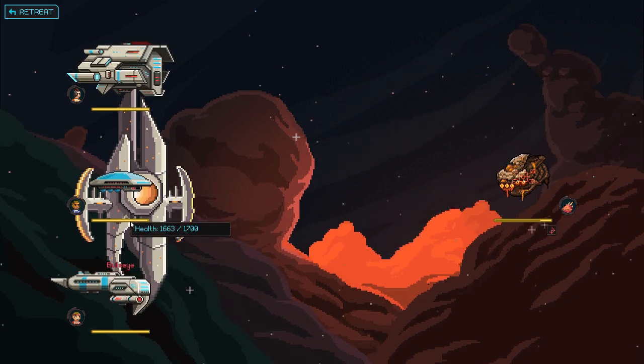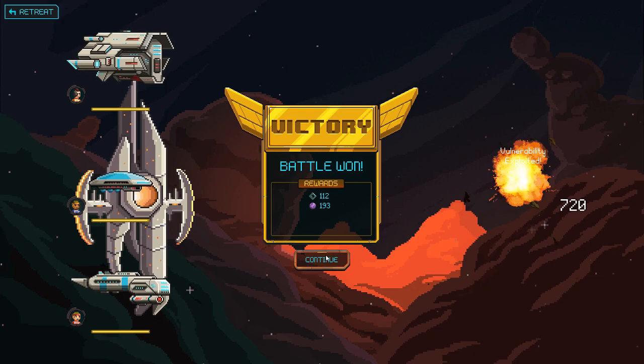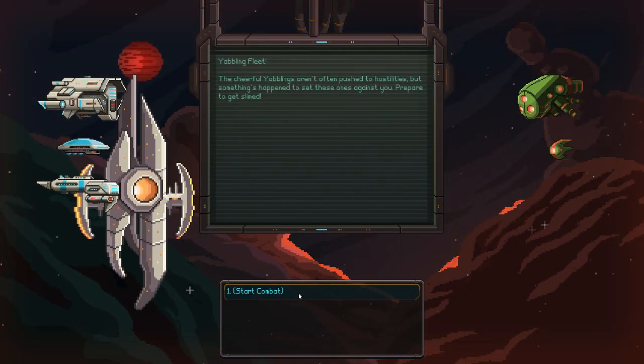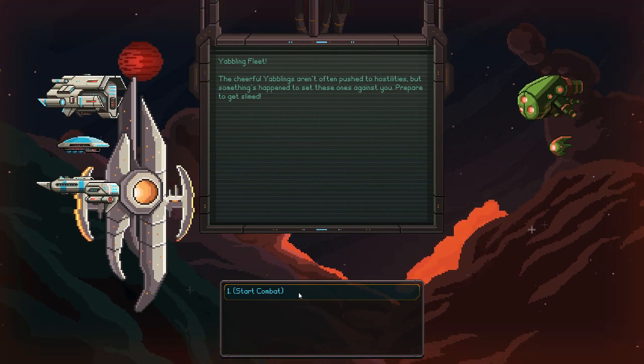He dead. And we've lost a grand total of 37 health. Yabbling fleets. The cheerful yablings aren't often pushed to hostilities, but something's happened to set these ones against you. Prepare to get slimed.